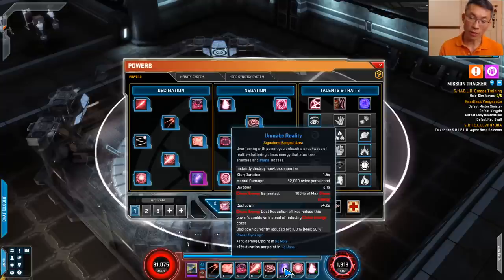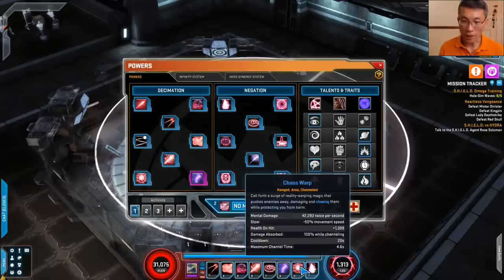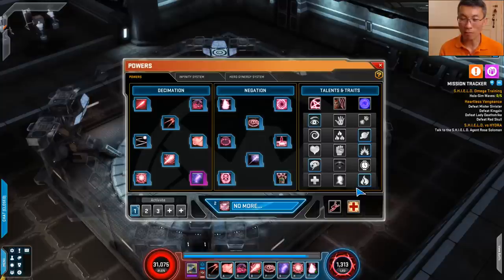You have to pick the signature and chaos warp as well in this build — it clears things fast. There aren't really a lot of hard decisions. If you start from the talent tree first, as I always do, it will just naturally point you toward the set of powers you need.